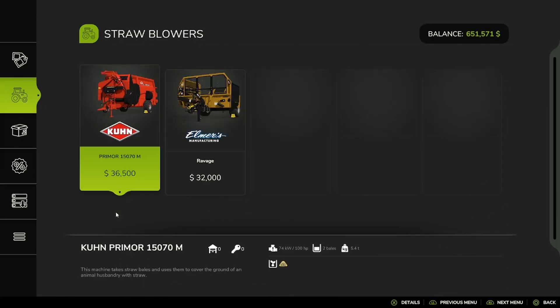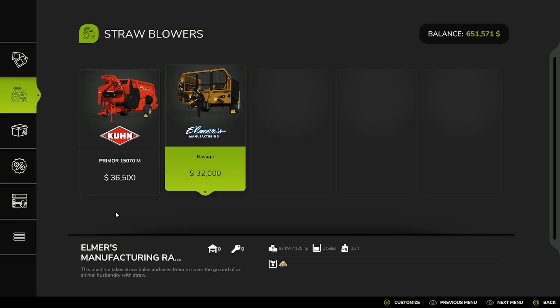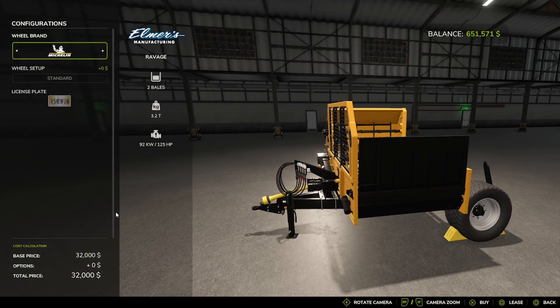And then you have Straw Blowers: the K-branded Primor 1570M and the Elmer's Ravage. Trailer Board, Michelin, PJT, Vader Stein.